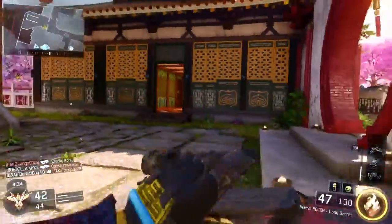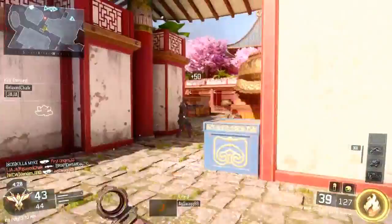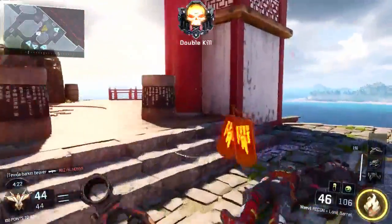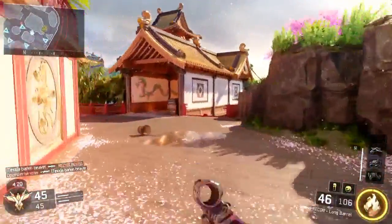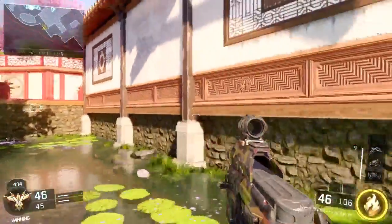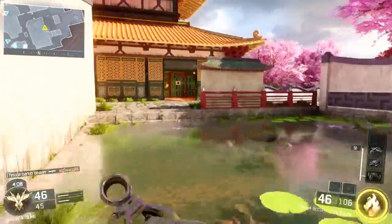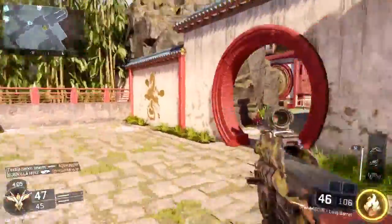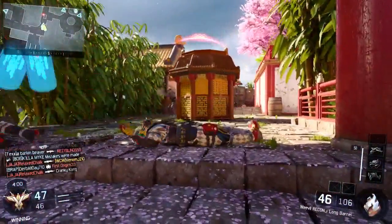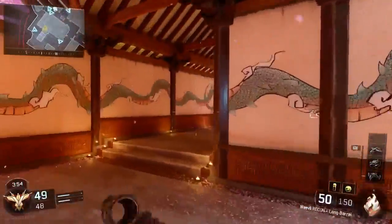I would like to use the recon sight on probably more semi-automatics and burst fire weapons — I think they work best on those in my personal opinion. Even though I am using a fully automatic SMG here, I wouldn't personally use a recon on an SMG unless your game style has you staying far away from opponents. Like if you're playing Nuk3town and looking down the alleyways, yeah — put this on a Sheiva, an M8A7, or an XR-2 and go to town with it.